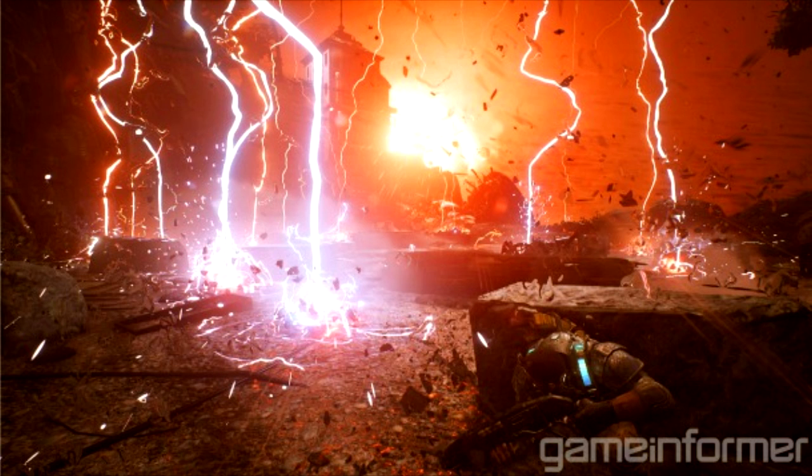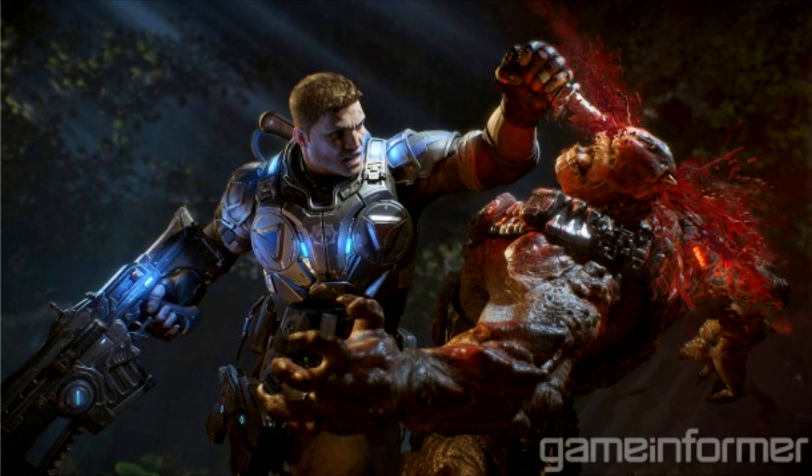You can really see the gruesomeness and the amount of work they put in — the limbs flying apart and just absolutely crushing. Another picture you can see here is JD knifing, which is a new thing. We're going to have melee weapons in this game, which is new and has never happened in the Gears of War franchise. It's a handy combat knife, and the execution animation changes depending on whether your character is standing or whether the enemy is dazed. This particular screenshot shows a brutal stealth execution into the brain.